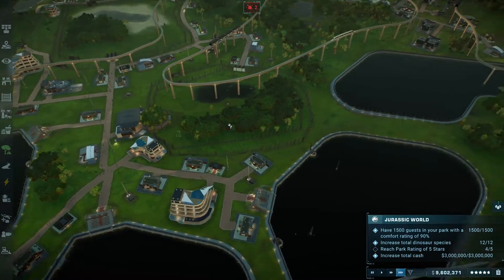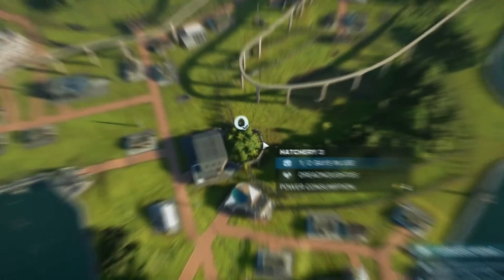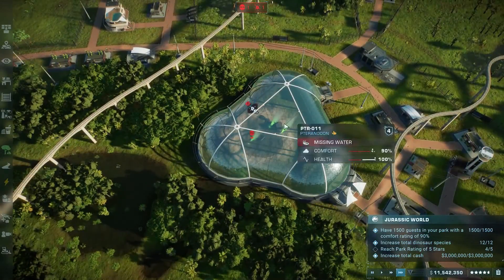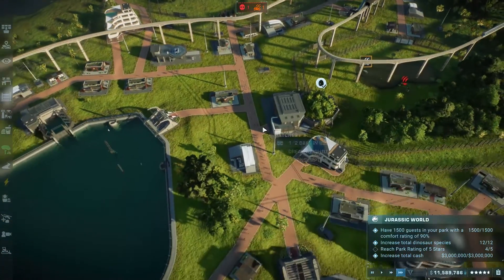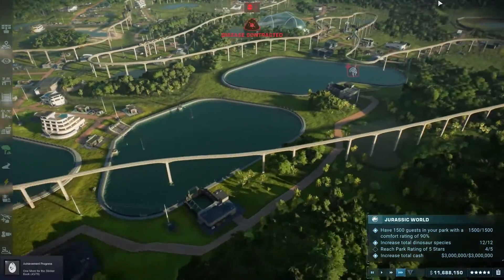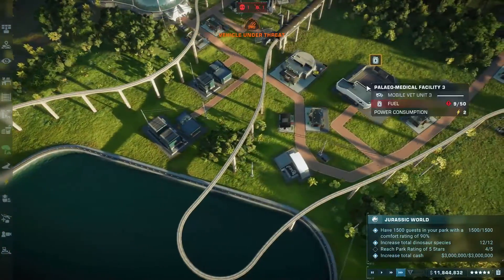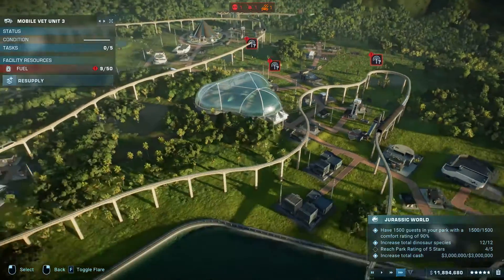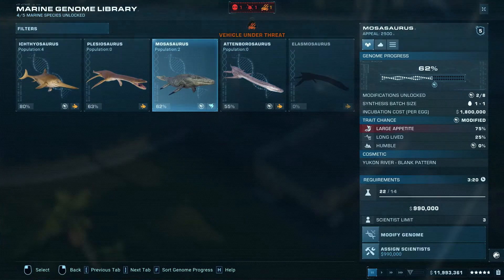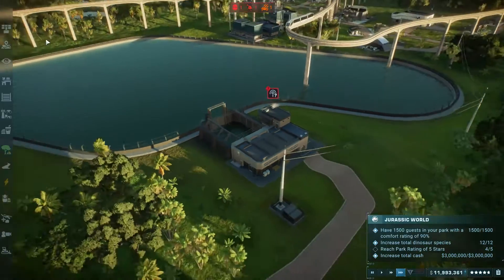We're getting there, we are getting there for sure, still making a bunch of money. We're nearly up to five stars, we should be fine. So we have a bit of a disease outbreak going on at the moment which is very annoying. One of our flying dinos died but other than that I think we've got it under control. We can finally release the Dreadnoughtus - let's pop him in here and then we'll see what he needs to be happy. Oh for goodness sake - these dinosaurs are a filthy bunch. Medicate there we go - can't stop this stupid outbreak. Let's get the Mosasaur made.